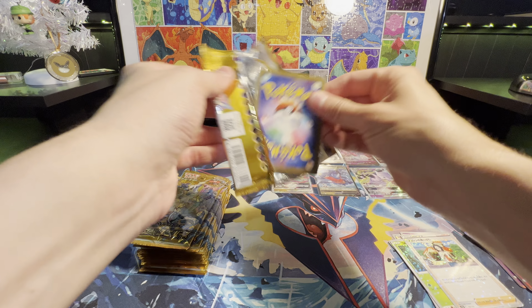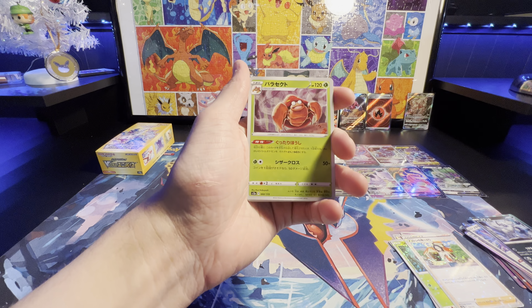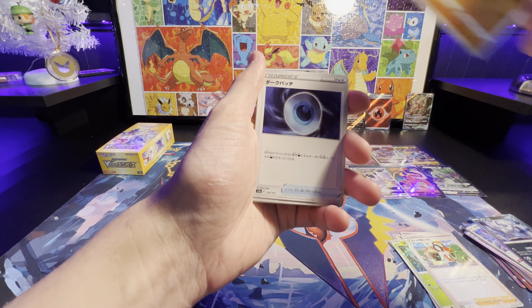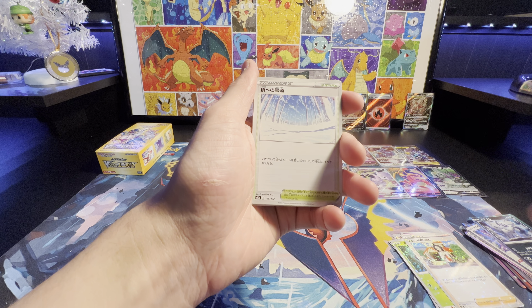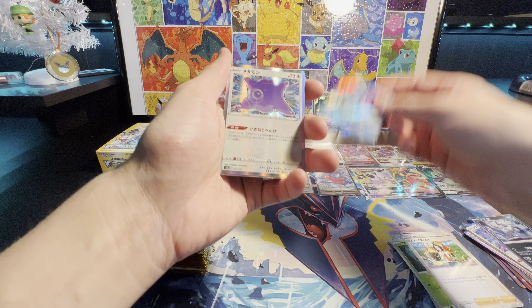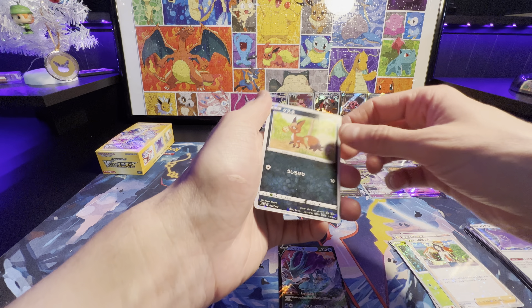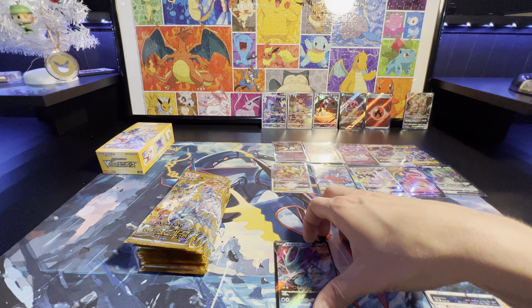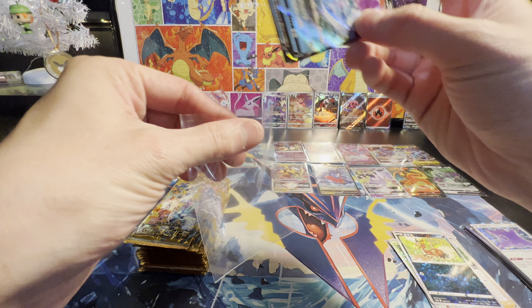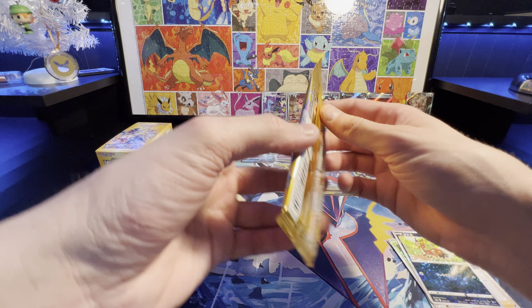First pack for box number two. Magnemite. Parasect. Dark Patch. Grotal. Suicune V. Ditto. Absol. And a Nickit Reverse. We're just going to have so many hits here, it's going to be ridiculous.